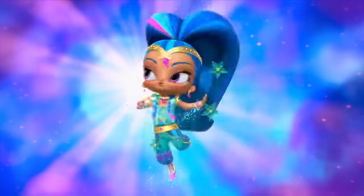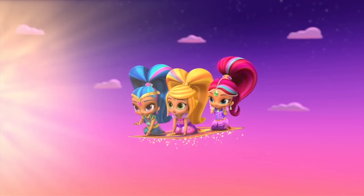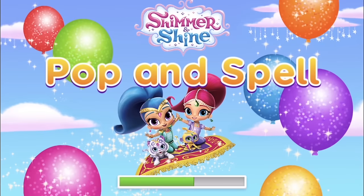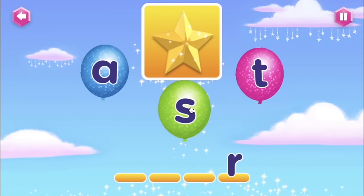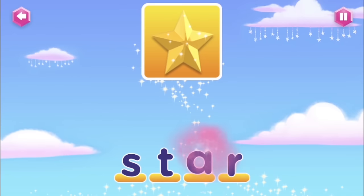Zara Mae! First wish of the day! Oh my Genie, all right! Play Pop and Spell with Shimmer and Shine. Come on! Can you drag the letters into their correct positions to spell out what's in the picture? The star! S-T-A-R, star!